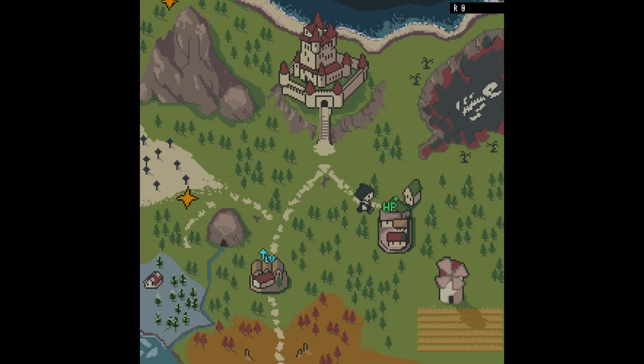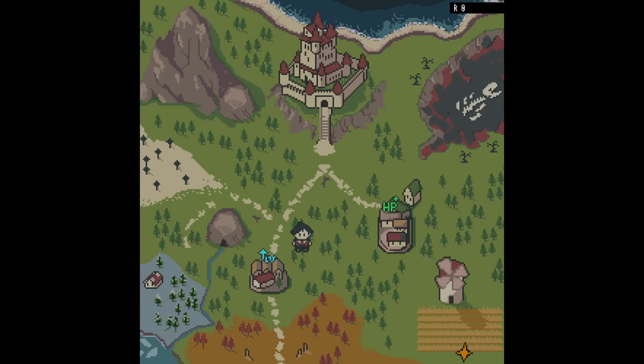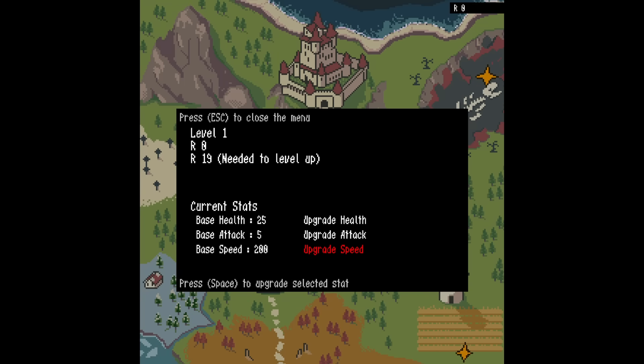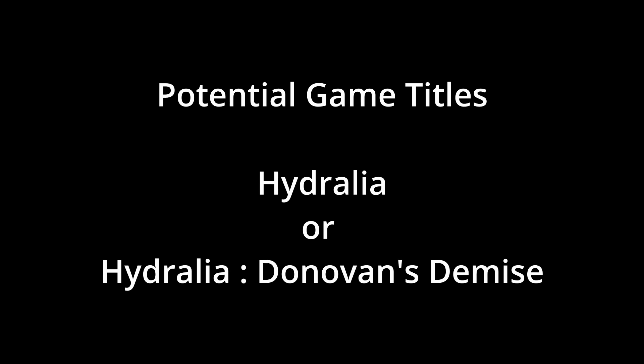This is still a work in progress as I haven't decided what kind of lore to express through these yet. One thing I forgot to show earlier was how I revamped the menu — to use the new font — for leveling up or healing. And that's all I have to share for now. What do you think? I also think it's a good time to ask for advice regarding the game's title. Since the game takes place in a land named Hydralia, I thought about using the same name for the game — however, since your mission is to defeat a Tyrant King named Donovan, maybe a title like 'Hydralia: Donovan's Demise' would be a better fit. Feel free to leave a comment with any naming ideas.